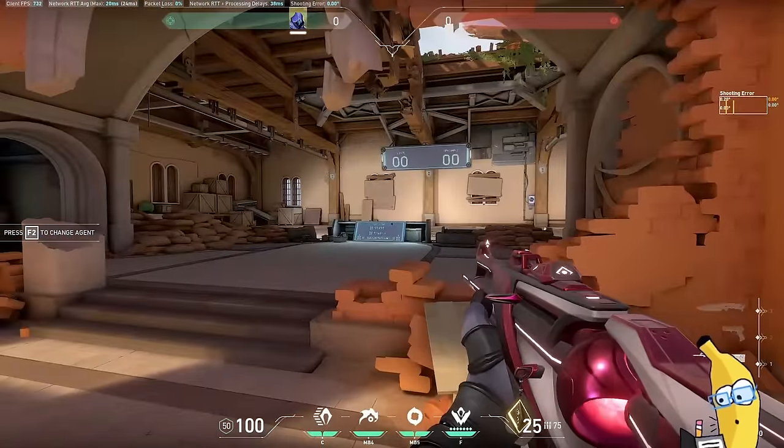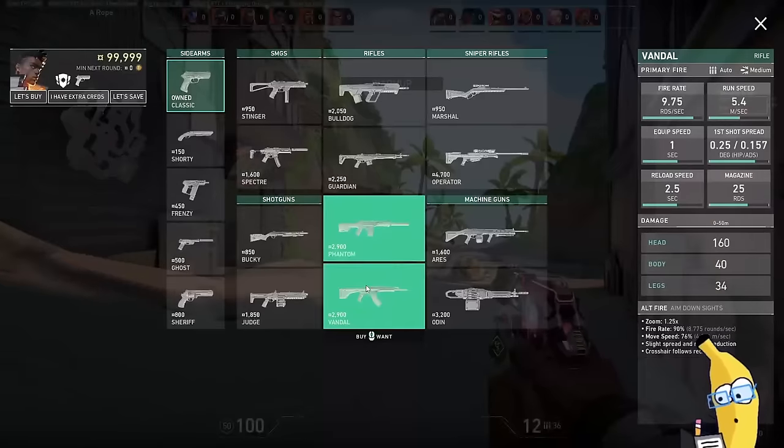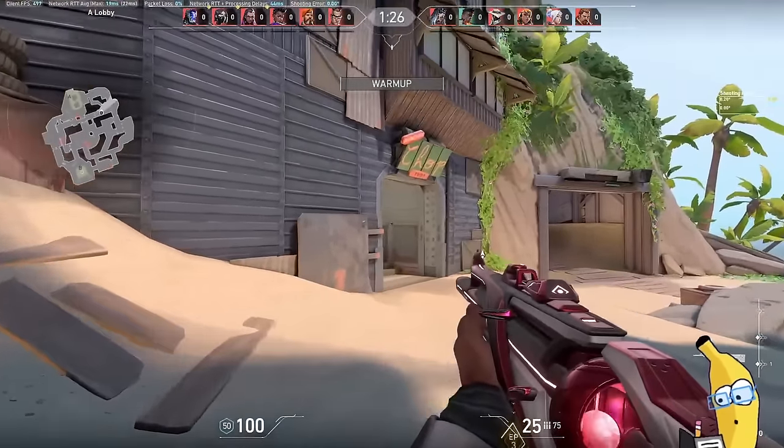Let's head into a deathmatch and I'll show you how to practice this. We want to be very mentally aware of how far away our opponents are when we start a gunfight with them. It's important we build our good habits in deathmatch, but we need to also be able to translate them over into competitive queue. That's why I recommend you focus on this while playing ranked for at least a week.